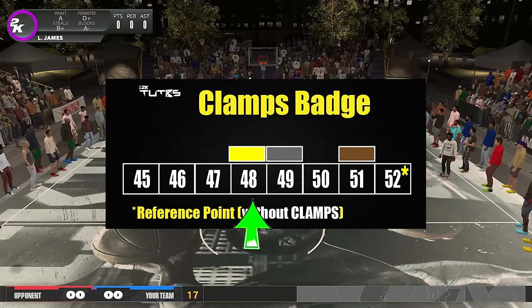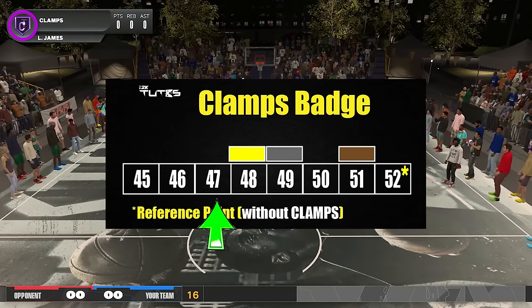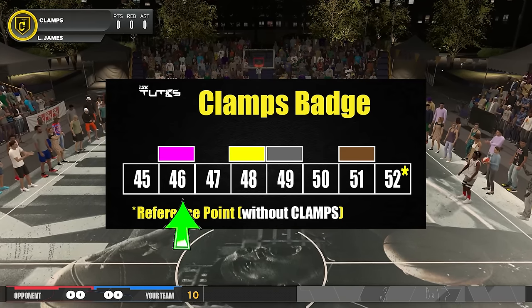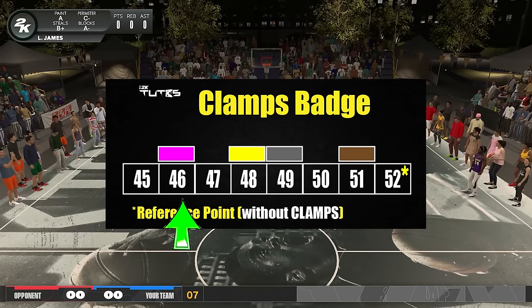At 47 I tried Hall of Fame and it worked. I dropped it to 46 and it still worked, but at 45 Ja can make the blow by. So it means Hall of Fame is like adding plus six on your perimeter defense stat.